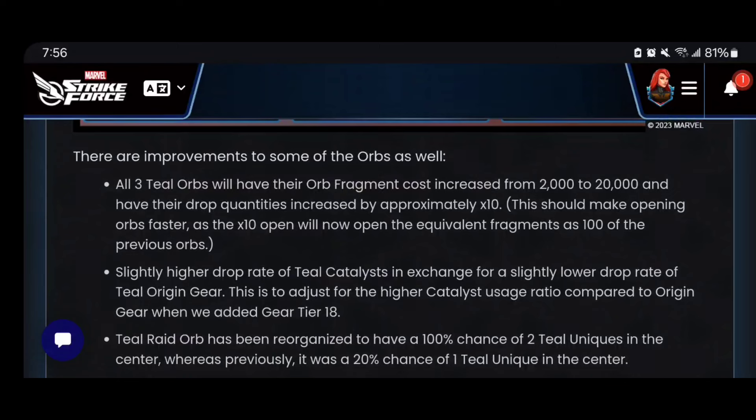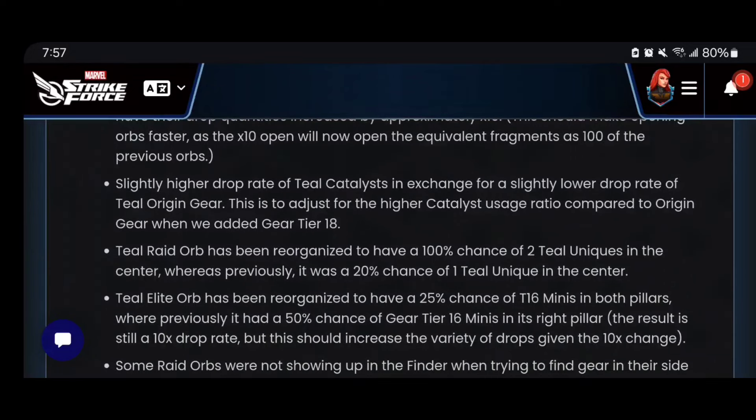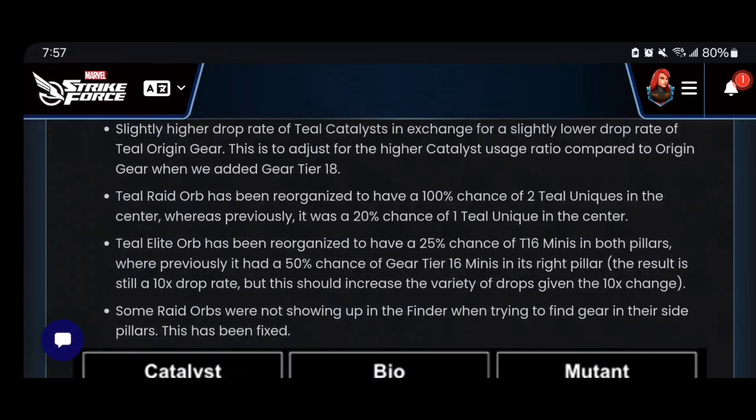Icing on the cake — they've gone a step further and actually improved the orbs themselves. All teal orbs now have an increased orb fragment cost, but they've 10x'd the quantity, which is huge. There's a higher drop rate for teal catalysts, and the raid orbs have been updated to now have a 100% chance of getting you at least two uniques. Before it was just a chance — now it's guaranteed. Even the raid orbs themselves have gotten better.